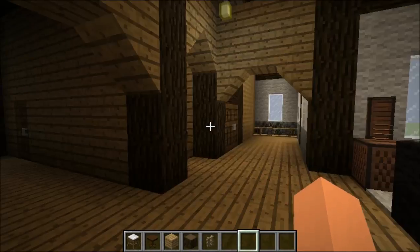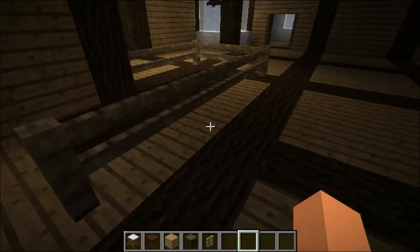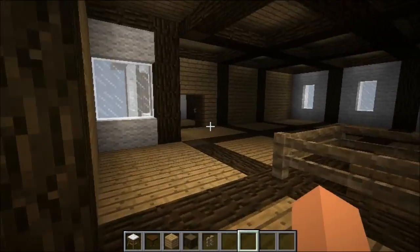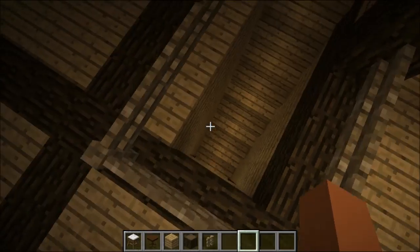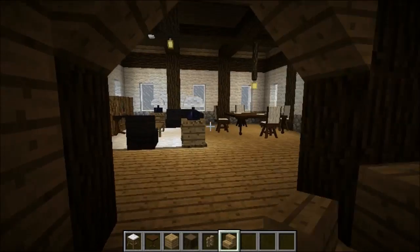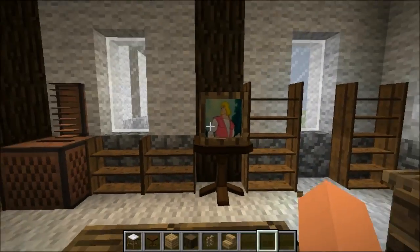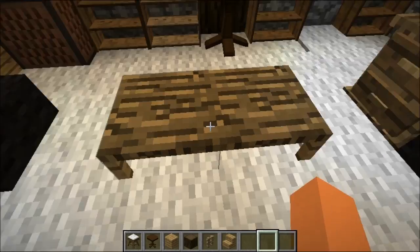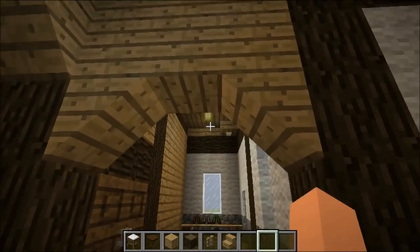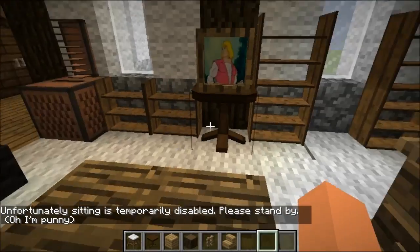I should note this house also uses a different mod for some elements. The arc over there and some other details are from another mod. Here are the Carpenter's stairs I used, the doors I've been using. Most of the furniture inside — the TV, tables, couches, bedside tables, lamps, and lampshades — is actually from Mr. Crayfish's Furniture Mod.